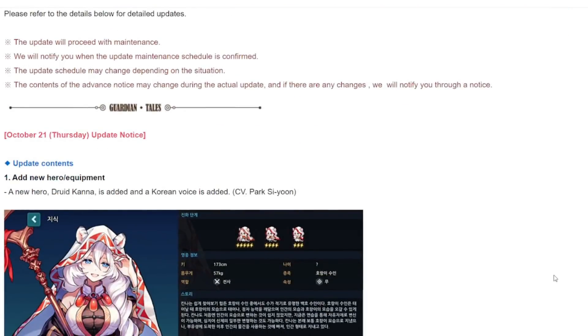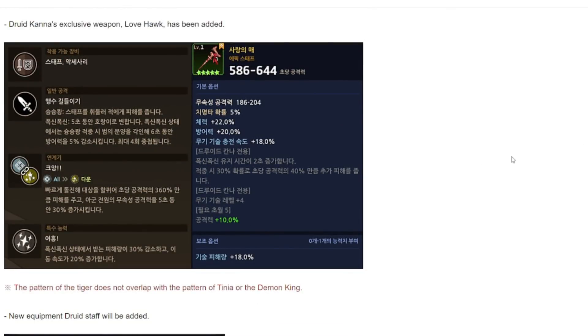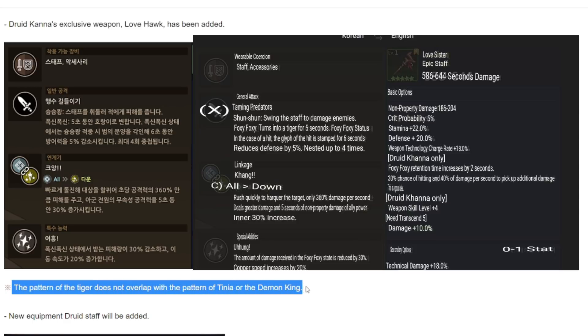The first thing as usual is the addition of the new hero, and this new hero is Druid Kana — a druid-type character. I'll leave her kit in the description on the right-hand side so you can see the translations. She's the first unit with a transformation mechanic; she will transform into a tiger. The tiger's pattern applies a defense debuff, and it does not overlap with Tinia's or the demon queen Lilith's debuff.